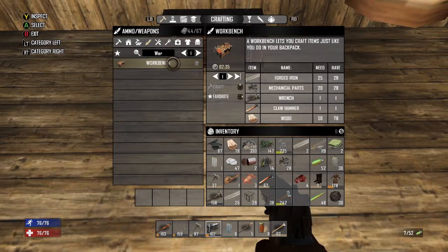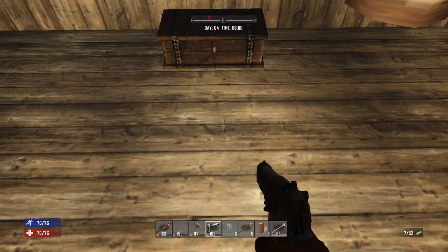Let's do the workbench here. Oh, hold on — what am I missing? I've got wood, I've got a claw hammer, mechanical parts, forged iron. I think I need to read the book — I think that's what this means. I can't craft it. Yeah, because I don't have the knowledge to craft it yet. All right, well, that was a waste.